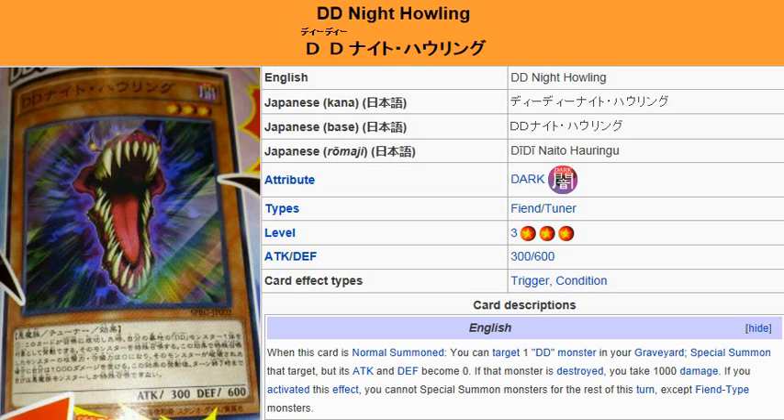Pretty much the only thing you have to worry about is not losing the monster that gets special summoned by this effect, because if that's the case you would take some damage. Other than that, I think it's a pretty resourceful tuner. You would want to synchro summon or exceed summon with whatever monster you special summon via this effect — that way you won't have to worry about taking that 1,000 damage later on. The goal with this card is to get a monster on the field and use it to special summon something else before your opponent has a chance to destroy it.